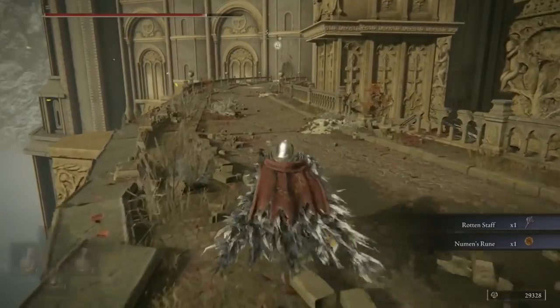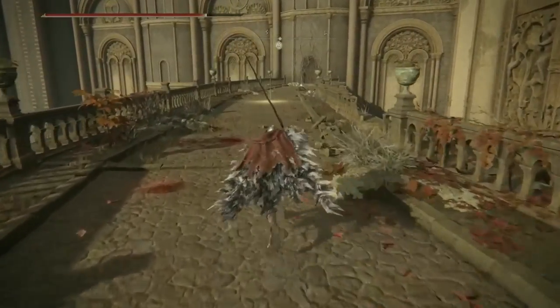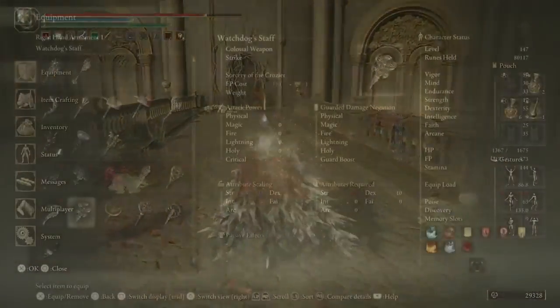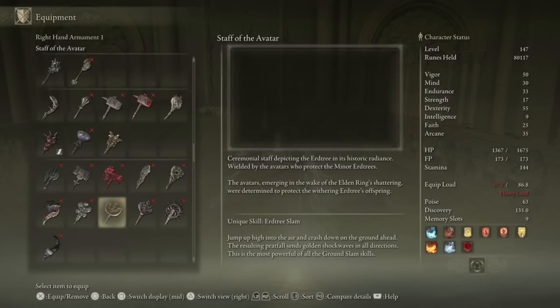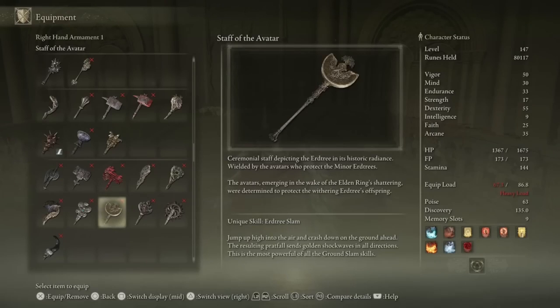You can also grab the Newman's Rune from here. The Rotten Staff has the same Ash of War as the Staff of the Avatar — the Erdtree Slam — which is the most powerful slam ability in the game. There are more butt slams than you'd think; this game contains like four different butt slams, with the Erdtree Slam being the best. The Rotten Staff is purely Strength and Dex scaling as opposed to the Staff of the Avatar which also has Faith scaling.